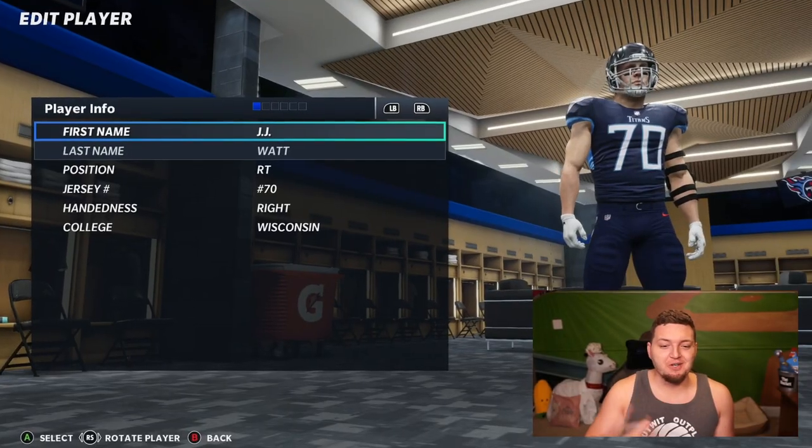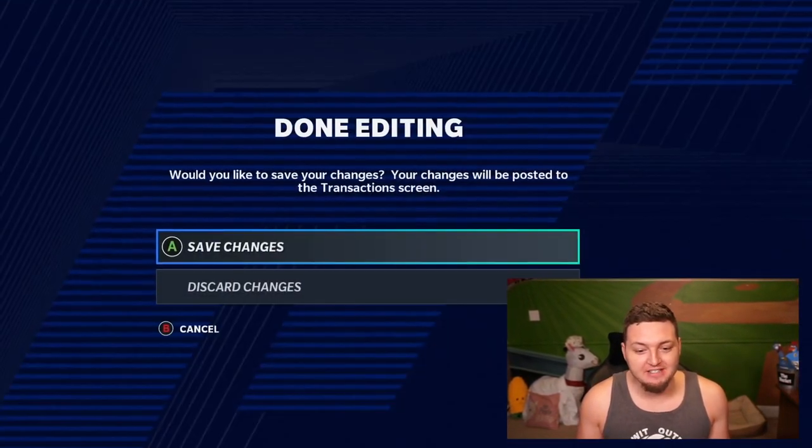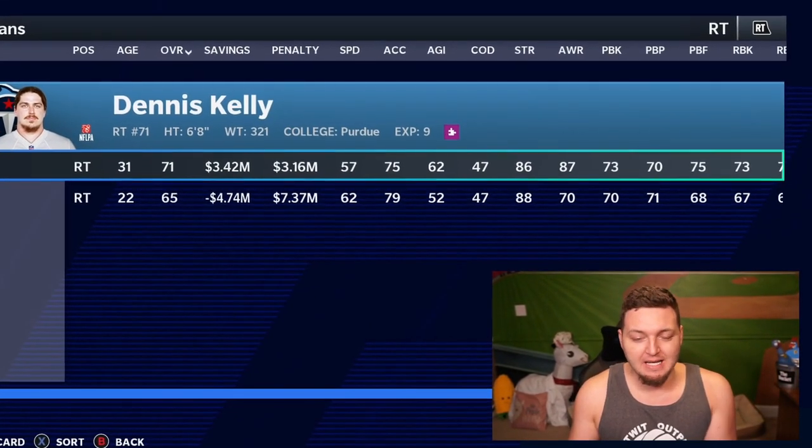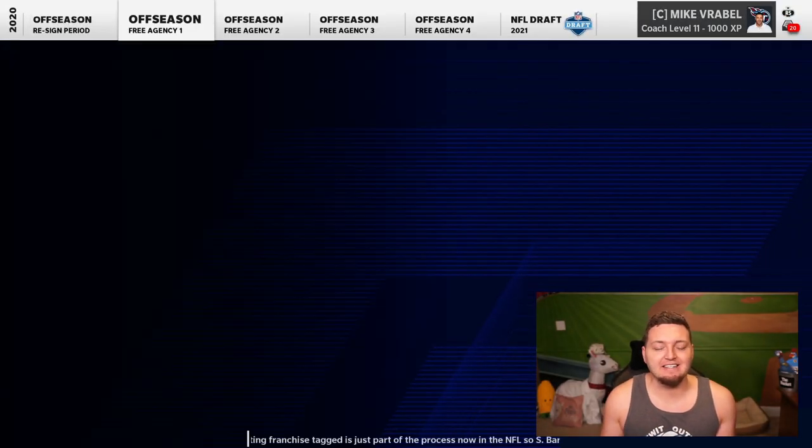Speaking of free agents, I needed to go trade for JJ Watt really quick so I can actually release him into free agency, since Madden's not smart enough to put him into the free agent pool. Hopefully somehow he can actually become a Titan — I doubt he'll stay in the division, but as a Titans fan I can hope.